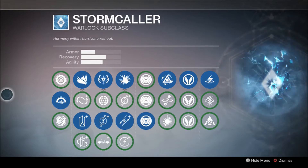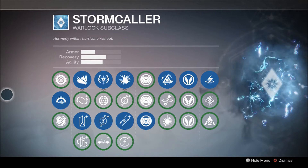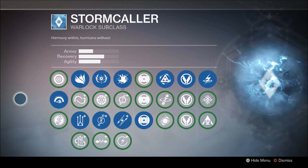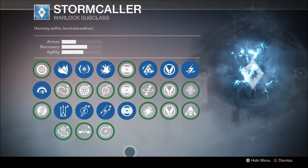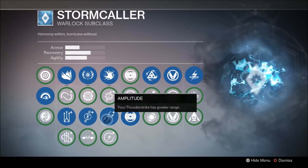What's going on guys, Kyle of Blue7 from Invigorate here, bringing you guys another episode of 5 minutes in a subclass. Today we're going to be looking over Stormcaller, the brand new Warlock subclass. This subclass has surprised me greatly — I came into the Taken King thinking this was going to be the worst of the 3, but honestly this is one of the best subclasses in the game. It's really good for add control, and just really good in general.